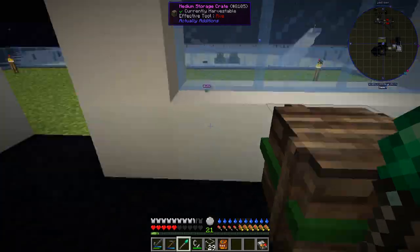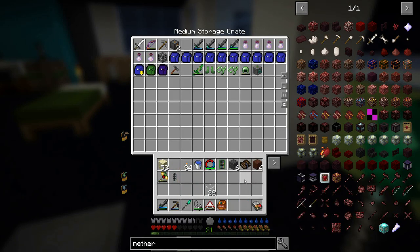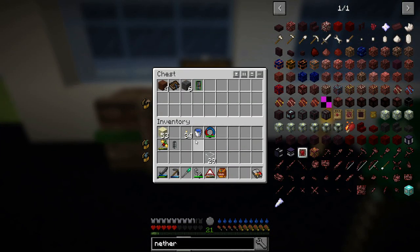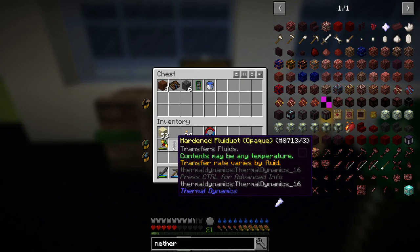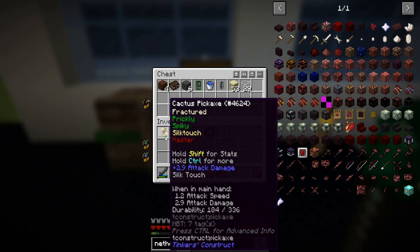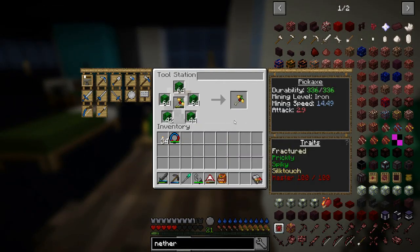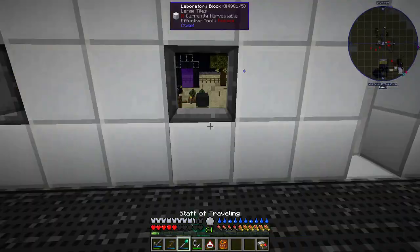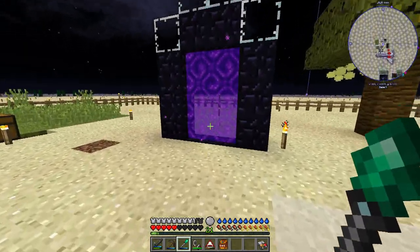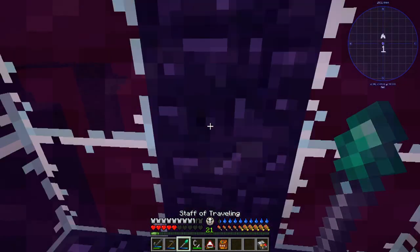My glider is getting a little low on durability. I need to drop off some stuff we don't need - the ring of magnetization will be important. I'll keep the other item on me even though I don't think we'll need it. I'm going to go grab some bricks and run them through the extractor to get the actual nether brick items.